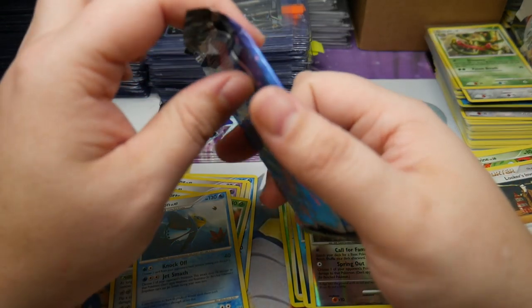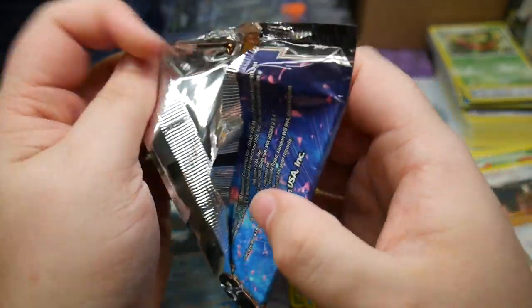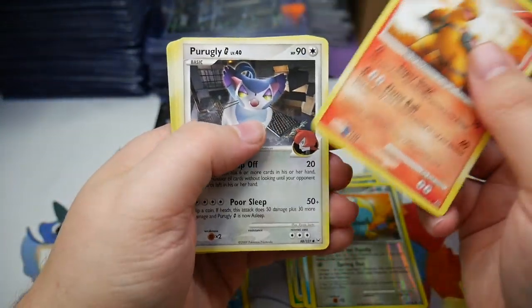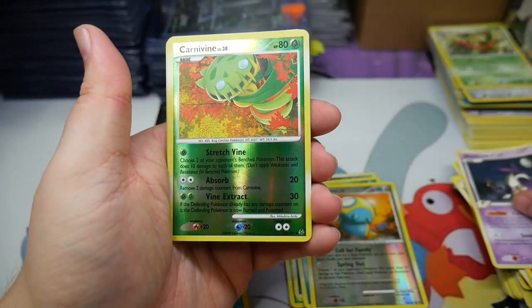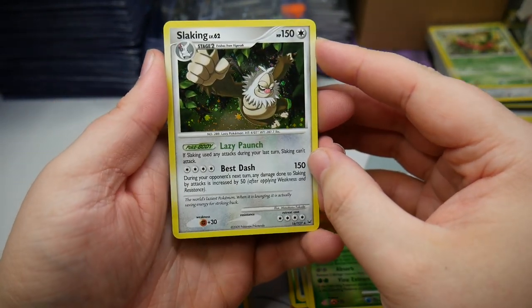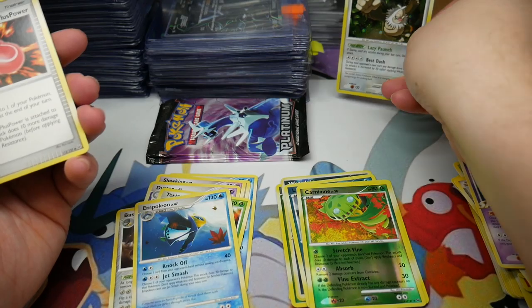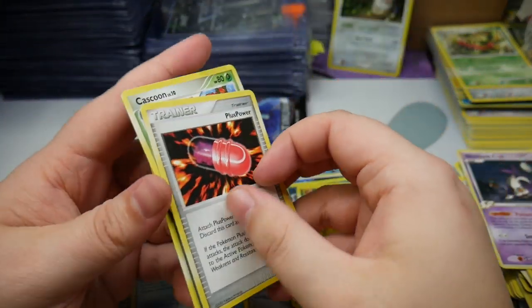Three packs left. This is going to be a really rough Throwback Thursday if we don't get something soon. Torkal, Purugly, Chimchar, Turtwig, a Skuntank, a Carnivine reverse — ooh, there we go with a holo! A Slaking holo — very nice sparkle. I love this era; they have beautiful holographics. So we did get a pull. Plus Power, Cascoon, and Broken Time Space. Nice.